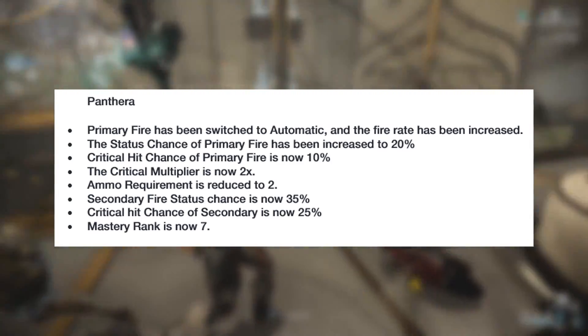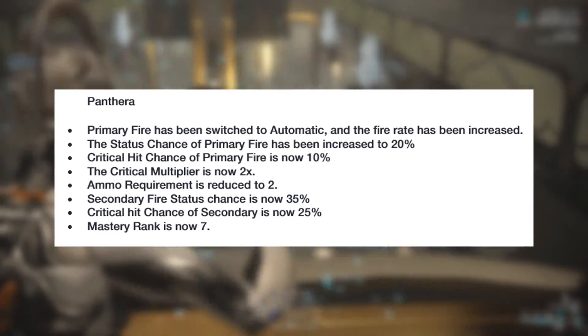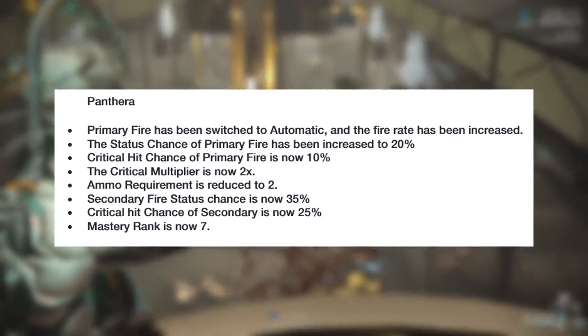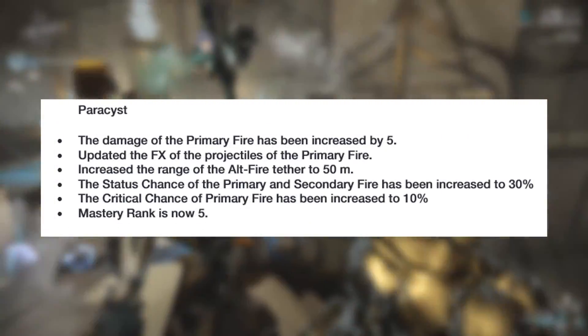On its secondary fire, it will receive a status chance of 35%, a critical chance of 25%, and the weapon's ammo requirement will also be reduced to 2.